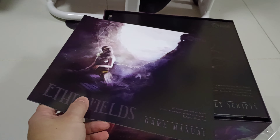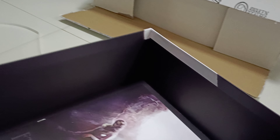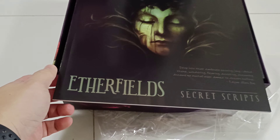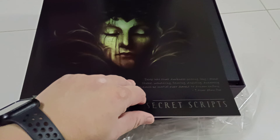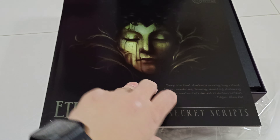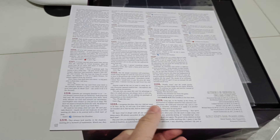This is the interior of the box — as you can see, even the interior is a nice black, not like cardboard. And this is the secret script — I'm not gonna flip through this, but as you can see there's a lot of text. It's like the storybooks that are in most of the other games.